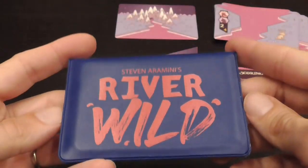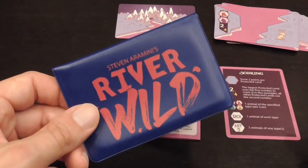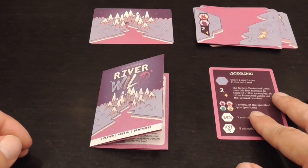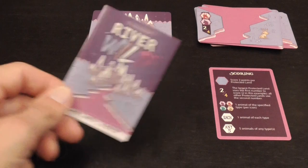River Wild is a micro solitaire game. Everything in the game will fit inside this plastic wallet, and everything that you see here is the whole game: a player aid, a starting card, a deck of cards, and a rule sheet.